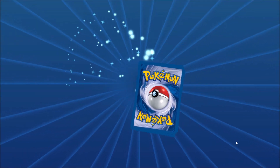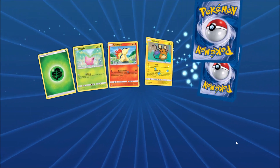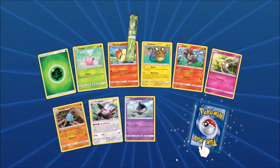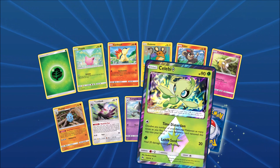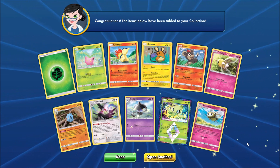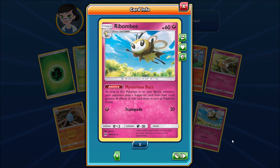There are seven Prism Star cards in Lost Thunder — could pull several from these 36 packs. Another Trumbeak there. There's a Celebi Prism Star. Ditto Prism Star is the one I'd want most. And there's a Ribombee. This card has a decent ability: as long as this Pokemon is on your bench, whenever your opponent plays a Supporter card from their hand, prevent all effects of that card done to your Fairy-type Pokemon in play.